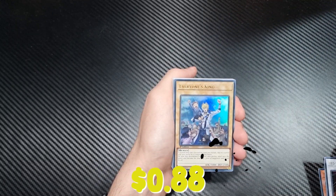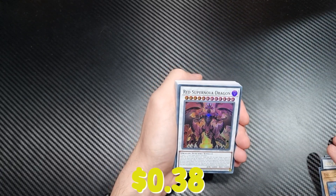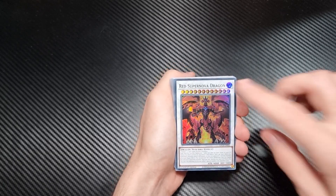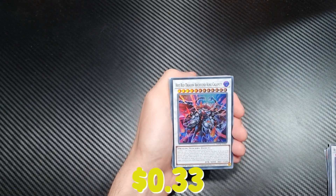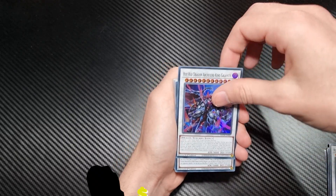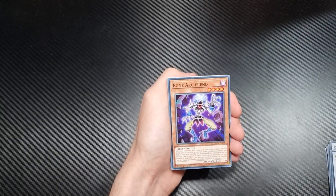Red Rising Dragon. Everyone's King. And then now just Super Rares, I believe. Super Rares are the ones with no foil font at the top. Red Supernova Dragon. Hot Red Dragon Archfiend King Calamity. And then half Sacred Dragon Archfiend. And so that's all our rares.